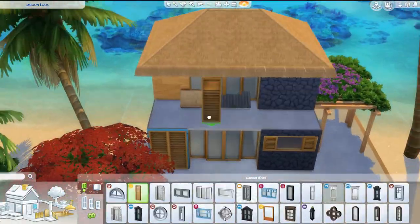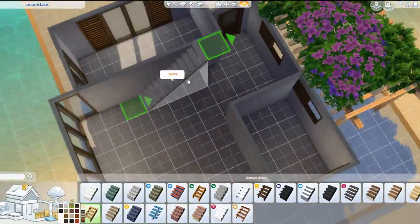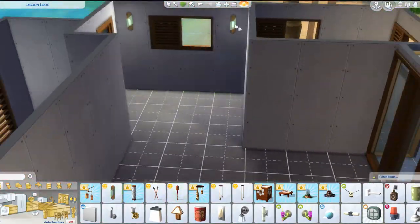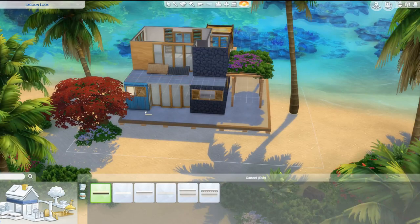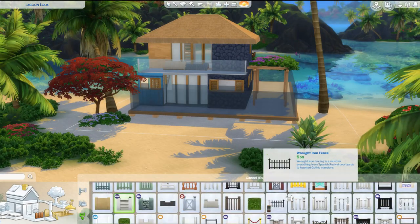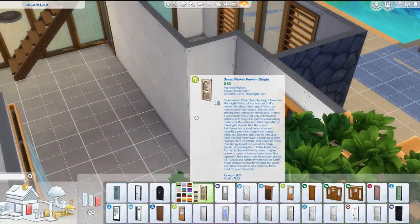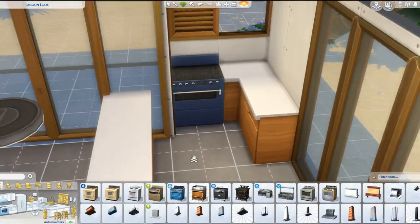Of course we also get a lot of new items. We get a brand new counter, which is amazing. My only beef with the counter is that we don't have a matching bar counter — like an overset counter. That happened with Jungle Adventure too, and I was kind of expecting it here. I don't know if they just forgot or if it was intentionally left out, but I'd be really happy if they patched that in. Apart from that, that was really my only complaint in build mode.